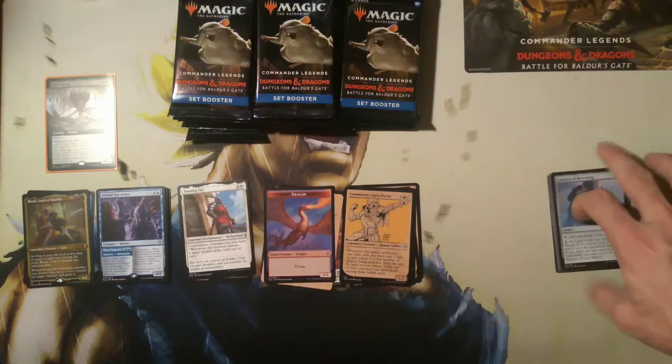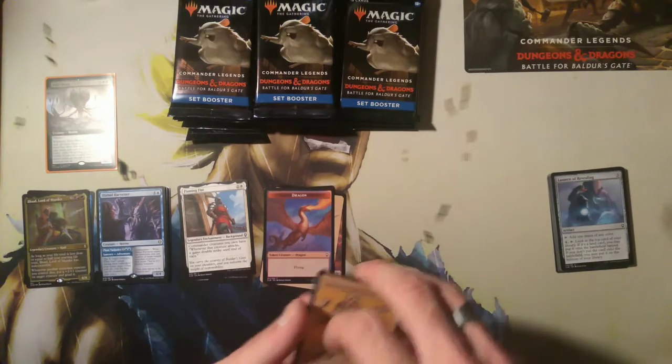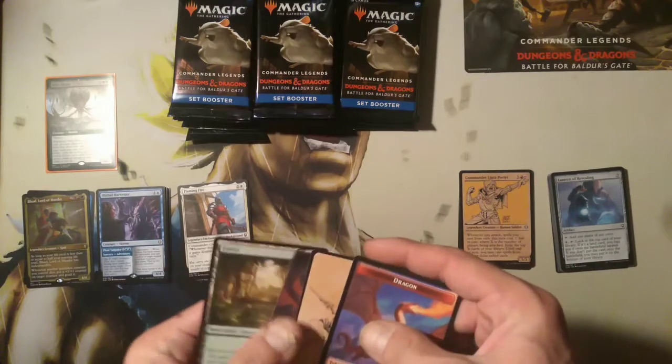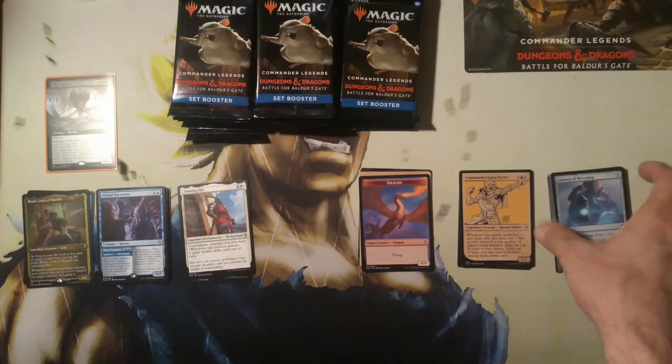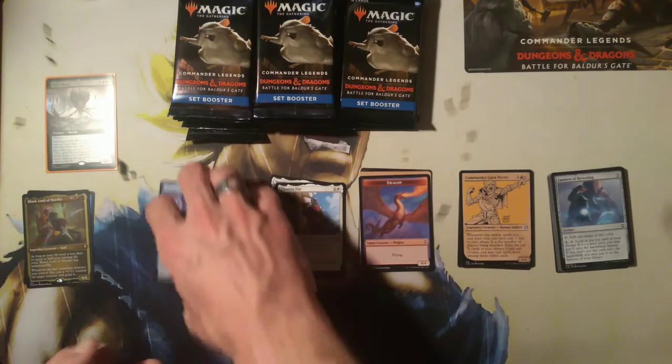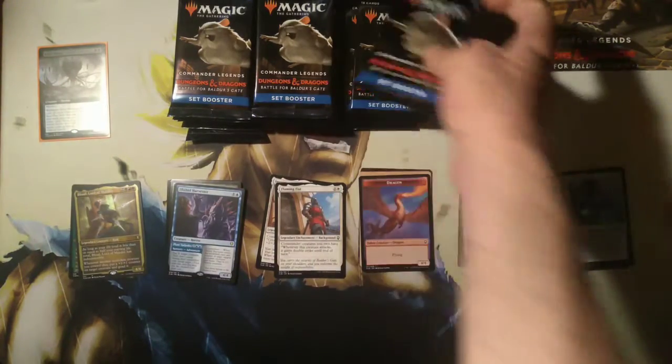Let's see — we've got commons, alternate art, tokens, art cards, basic lands, backgrounds if I don't miss them, rares and foils, and I guess the etched foil.